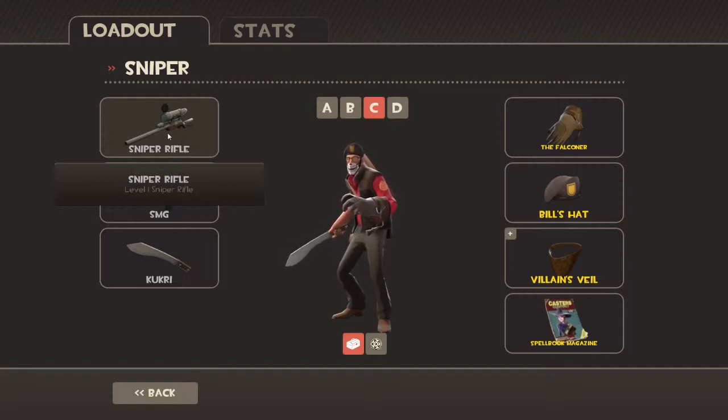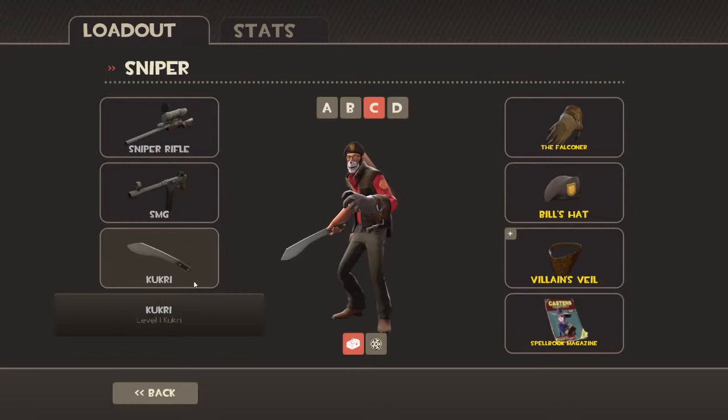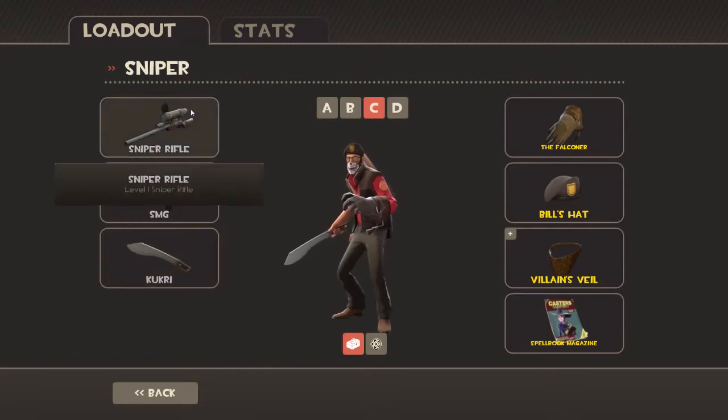So obviously the sniper has a sniper rifle, an SMG, and a Kukri — a basic melee weapon.